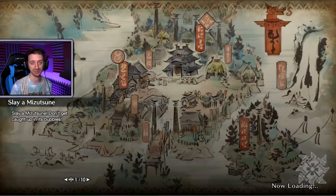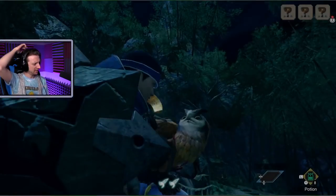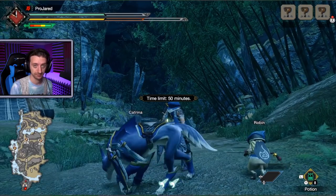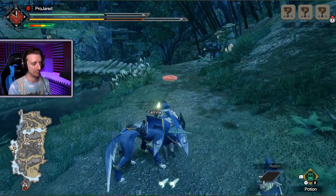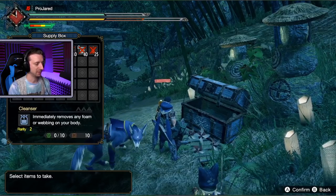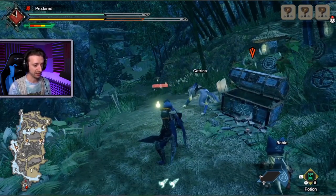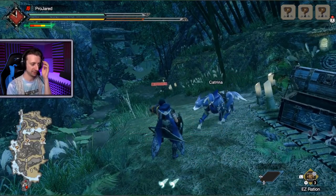I know Sword and Shield super well, and then I can play all the other ones poorly — I'd rather not play it poorly. So, it was just to hunt the Mizutsune, who you may recognize from Monster Hunter Generations. I'm going to go grab my opening supplies. So far, a lot of familiar stuff here, you're not going to see anything that's too different.